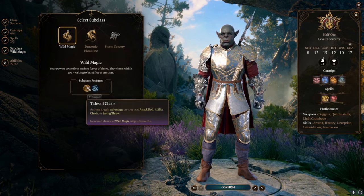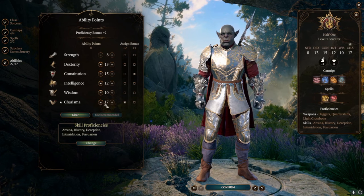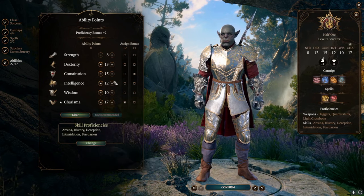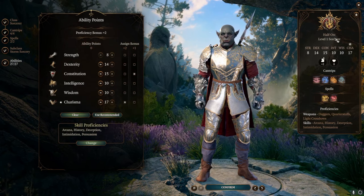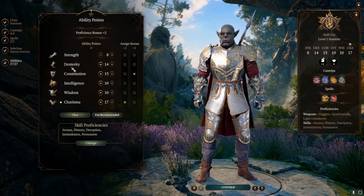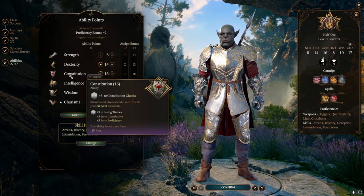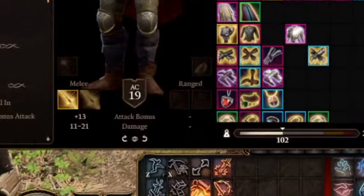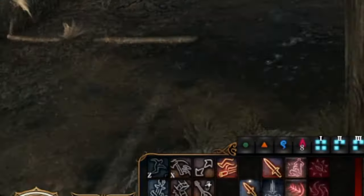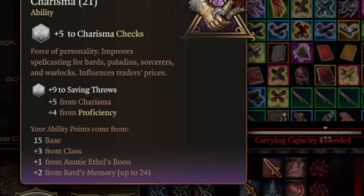I would go Wild Magic because the advantage on the attack roll is better than possible flight in my opinion. For stats, maximize your Charisma. I would definitely put 14 points in Dexterity since you're starting as a Sorcerer — you want to get the maximum out of your medium armor. And 16 in Constitution is important so you can maintain your concentration. The character will have 20 Charisma: you're going to have 17, plus one from Auntie Ethel's boon, and plus two from Bar's Memory, so it's going to be 20.